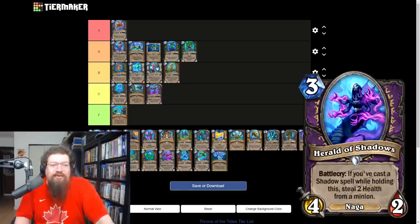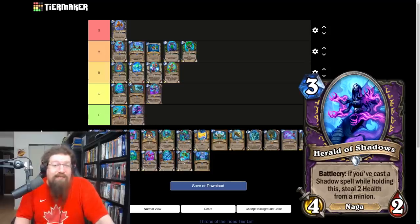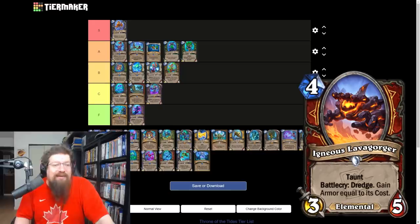Herald of Shadows is a three mana 4/2 — battlecry: if you cast a shadow spell while holding this, steal health from a minion. This card is unplayable without that upside, and with the upside it's still not very good — plus you have to have a shadow spell. It's a bad top deck. I think it's an F tier card; I think it's awful and I don't see any warlock deck playing this.